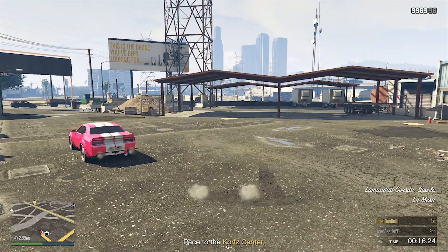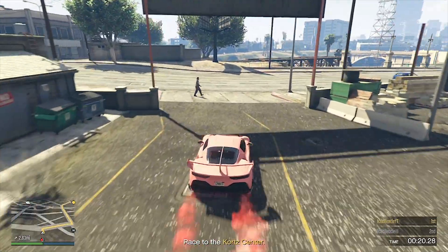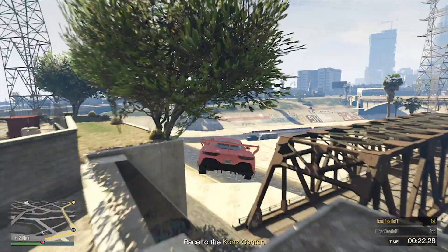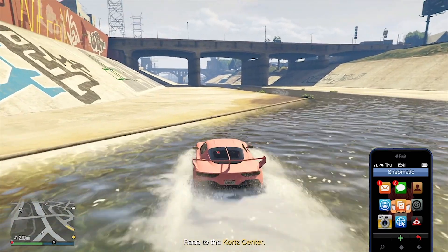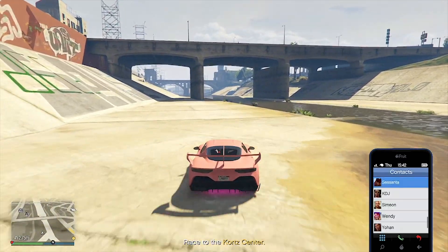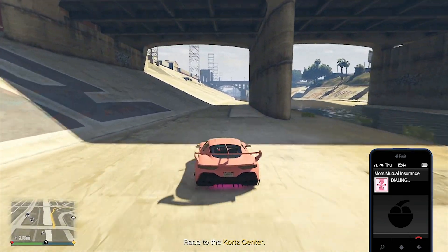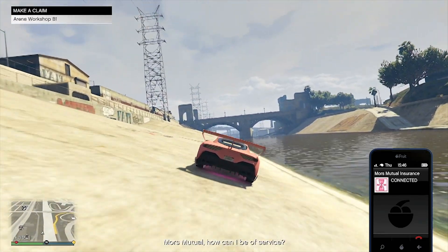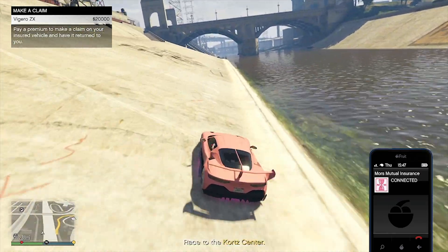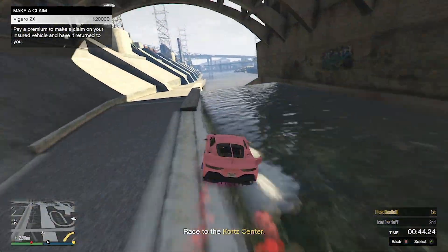After we do Easy Way Out we're going to spawn again — if you die again, don't worry, you'll just respawn. From here we are going to go to the river or to the water, and once we get to the water we are going to call Mors Mutual. Whatever vehicle you had destroyed — for me it's the Vigero — hover over that option right here.